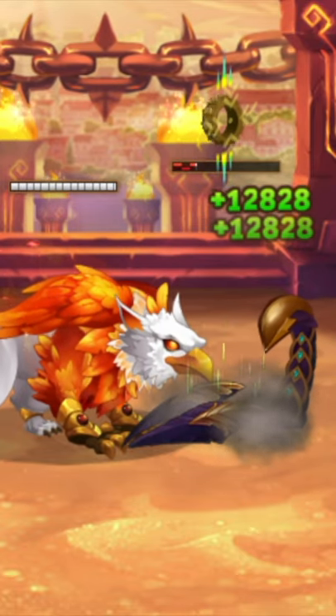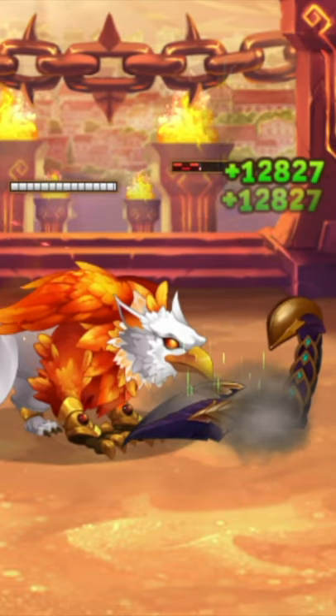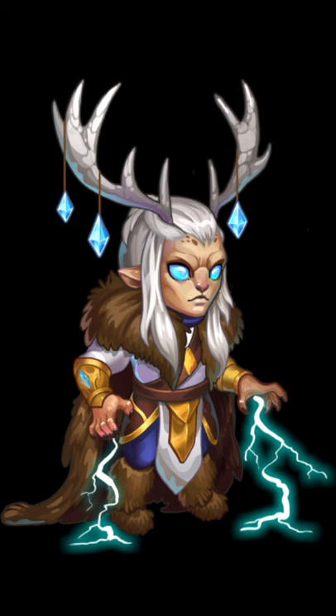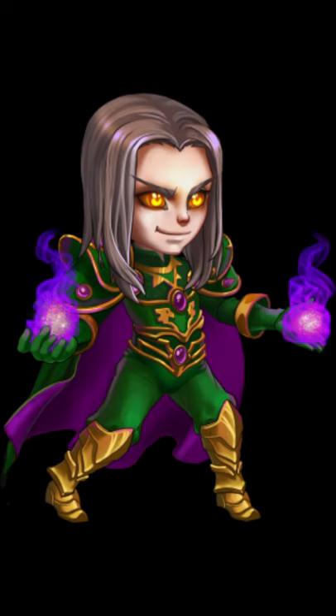Ziri is an amazing tank against physical attacking teams, so you should attack her with magic or pure damage. One step further, you're going to want to use heroes with high magic penetration, such as Lars, Kai, or Pepe.